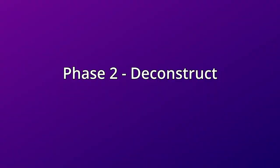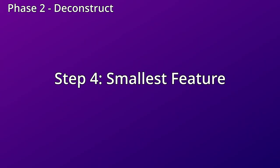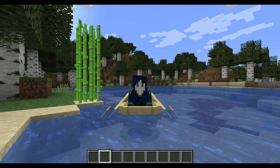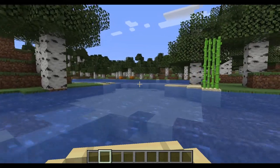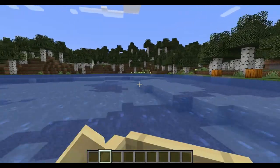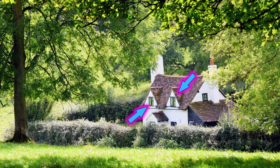Phase two is deconstruction. We need to break down the reference images into the pieces that we want to replicate. First, we need to decide what is the smallest feature we want to replicate — we're going to use that as our unit of measure. For our cottage, the smallest feature I want to make sure to replicate is the chimney and these peaked windows.